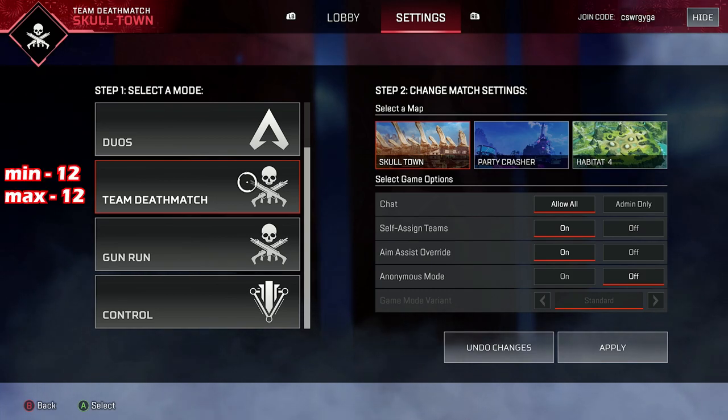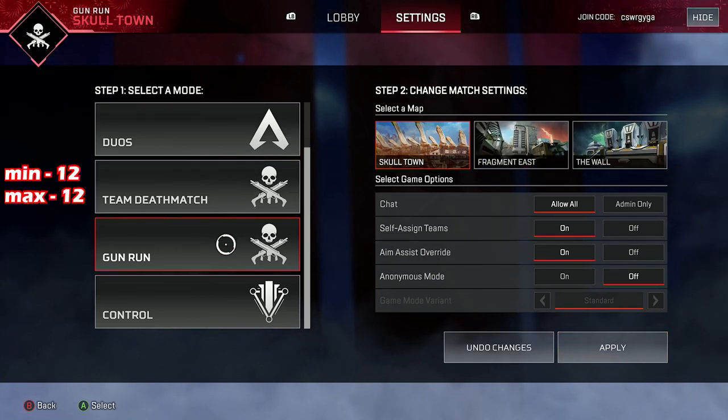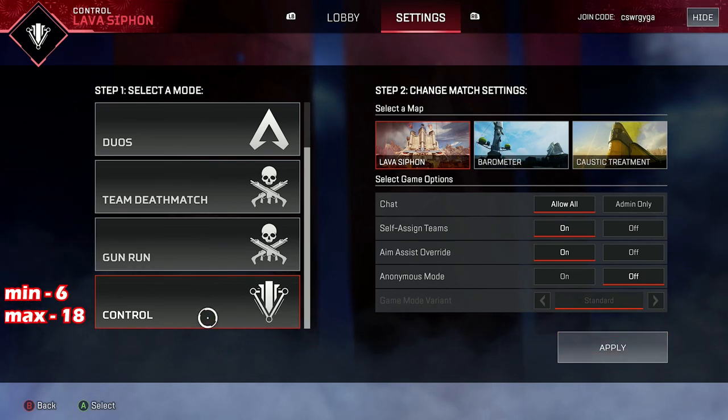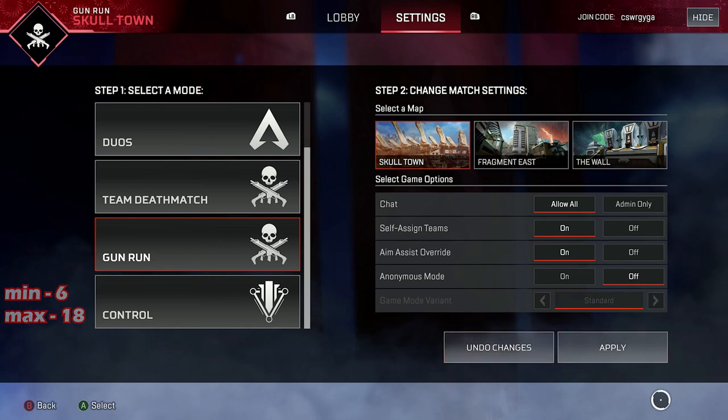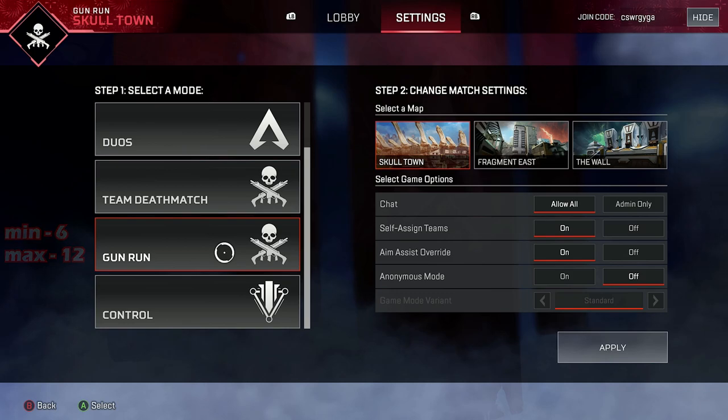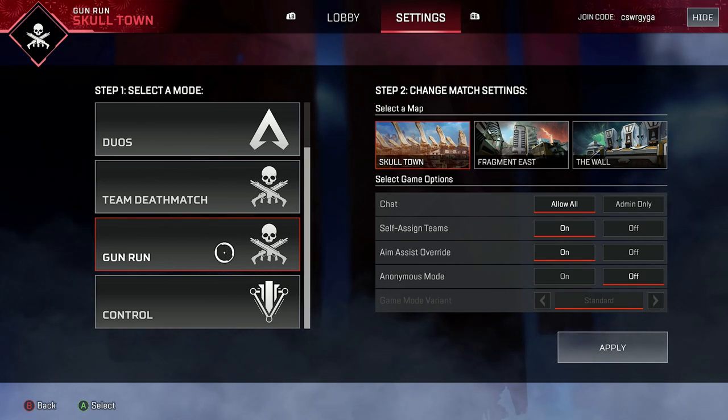For Team Deathmatch, the minimum is 12 and the maximum is also 12, so essentially you can only play with 12 players. For Control, the minimum is 6 players with a maximum of 18 players. For Gunrun, the minimum is 6 players and the maximum is 12 players — 6 isn't as hard as 30 players to get.